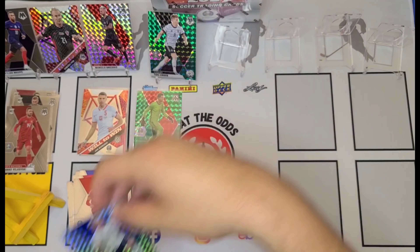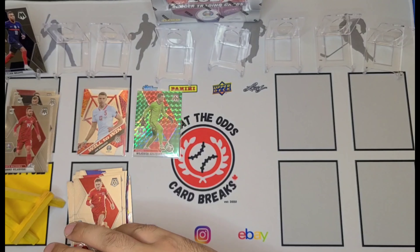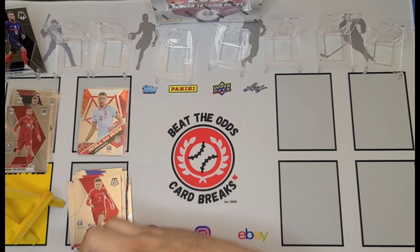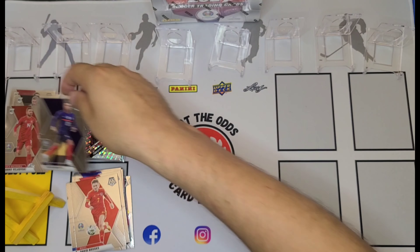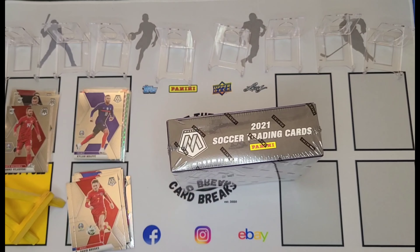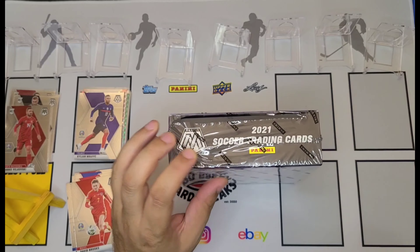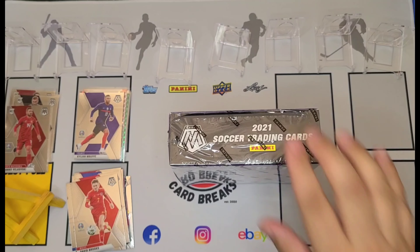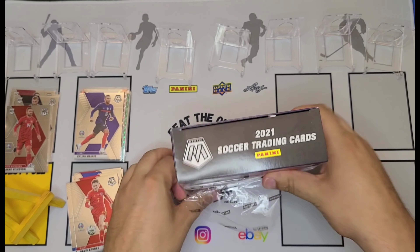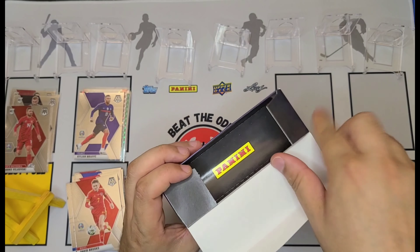I'll give you guys a quick second just to take a look at what you see here, because I'm going to clear the board and take a look at what we find inside that Mega. So there's the Blaster — Patrick Van Aanholt Silver, Ansu Fati, Greenwood, and Mbappe in the base. We've got a nice little spread of mosaics and green mosaics as well. Beautiful looking cards. I was a big fan of the Mosaic set in basketball and football.